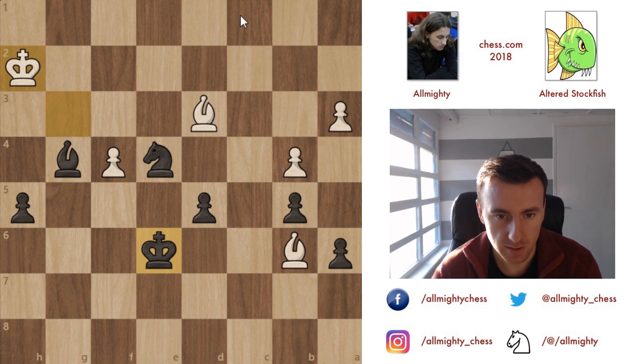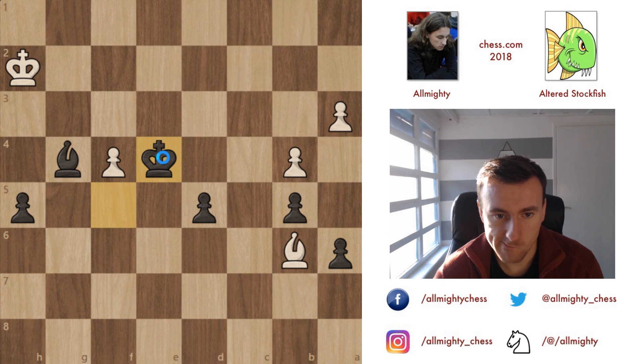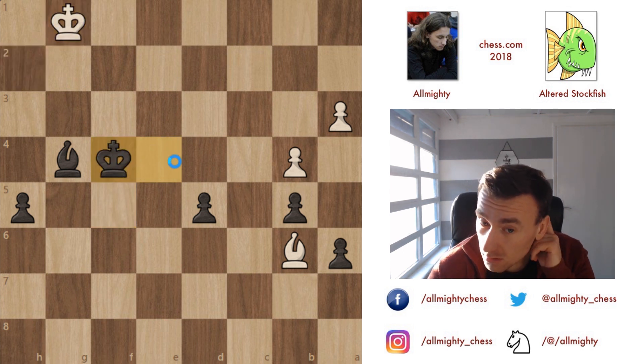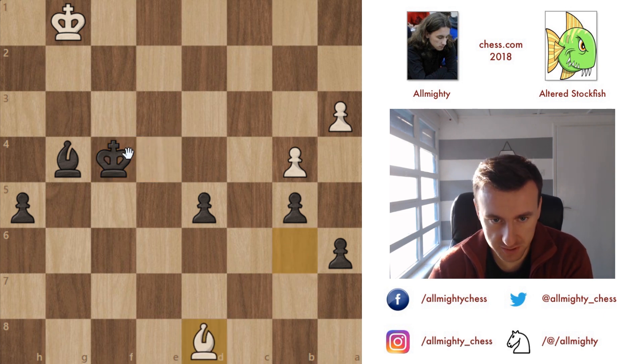This allows me to play knight e4 immediately, coming with a check. I can bring the king closer, and bishop to c7. Knight c3, knight b1 doesn't work quite — what about knight e6 and re-maneuvering the knight to the other side, going for the a3 pawn? Still bishop to d4 or e3. Let's play bishop c7. Then play with the king forward — that's another pawn. Always grab the pawns. Those are opposite-colored bishops, but there is a weakness on this side.